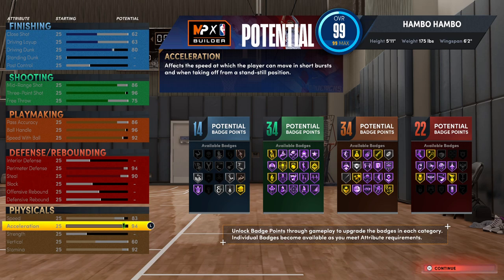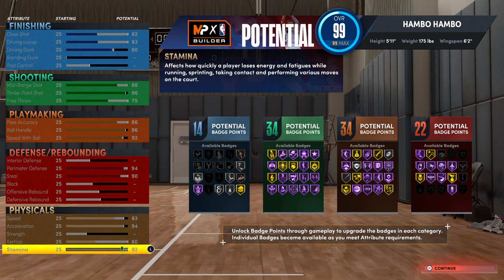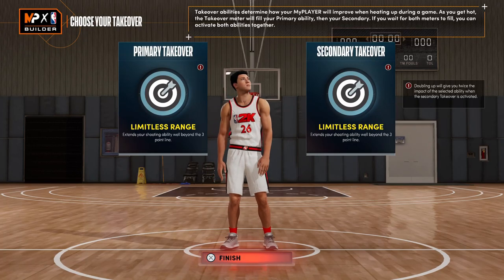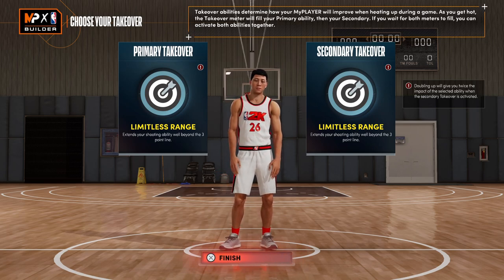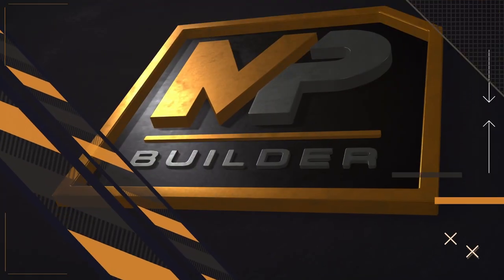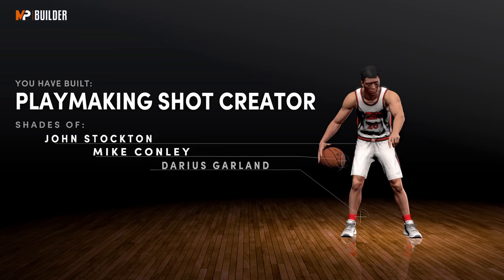Its three point hunting capabilities are going to be top tier. It's going to be able to hold its own on the defensive end, and if you have a wide open rim run you can take it — it's not like those other builds with absolutely zero finishing. For the takeovers, both the first and secondary takeover, I would recommend going with limitless range. These are just the best takeovers for a guard build, especially this one where you're mostly going to be three point hunting. And as you guys can see, I built a playmaking shot creator, which 100% does make sense as a name.